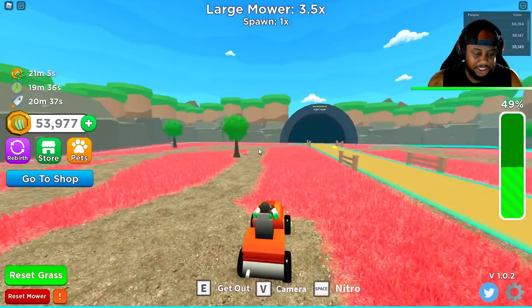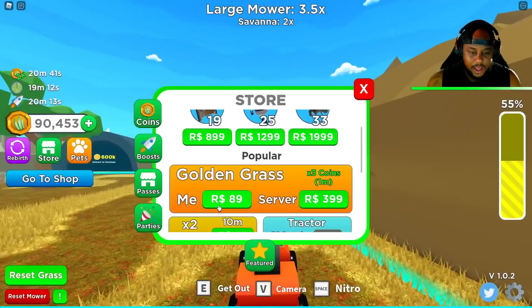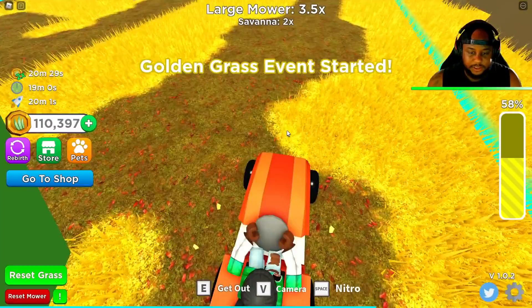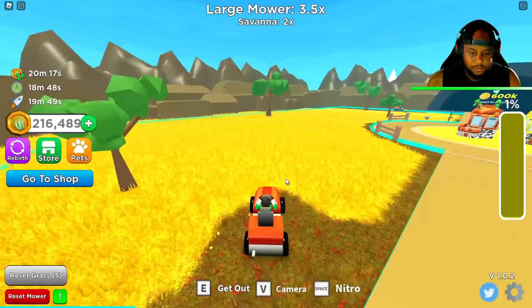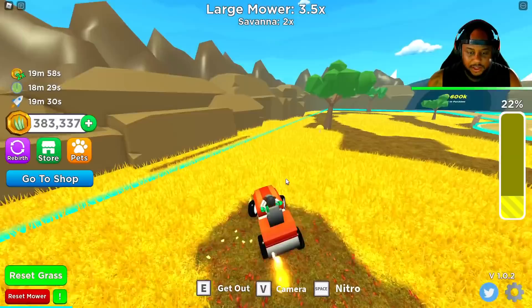Oh, we can change the grass color? What? To like a pink color — that's freaking sick! Okay, so now that we got more range, I feel like we should get the golden grass again. And then let's put some nitro on this and use as much range as we can. Oh yeah! Fill me up with that grass, baby.